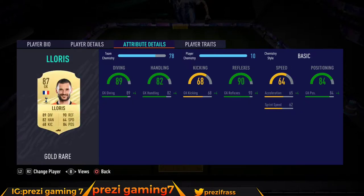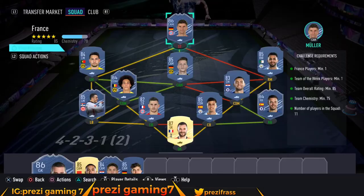And Lloris coming in at 35,000 coins. So this squad is gonna cost you about 155,000 to 160,000 coins, give or take as the market goes up and down. If you like the content, hit that thumbs up and drop a sub if you're not already subscribed — welcome to the family, peace.